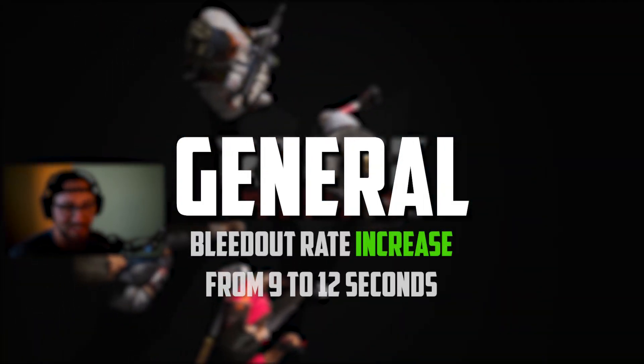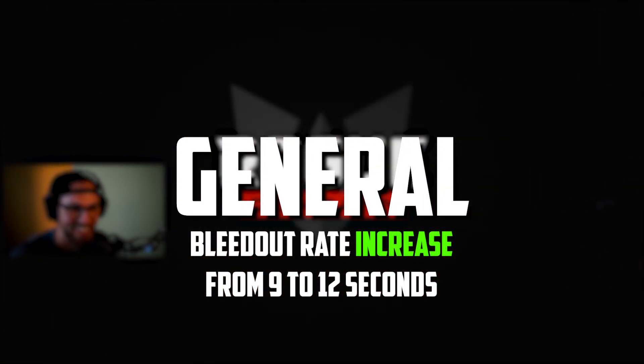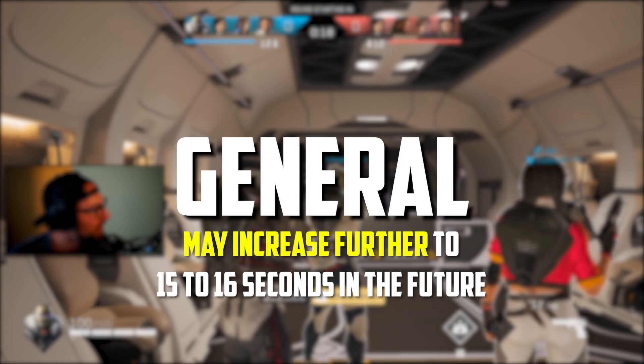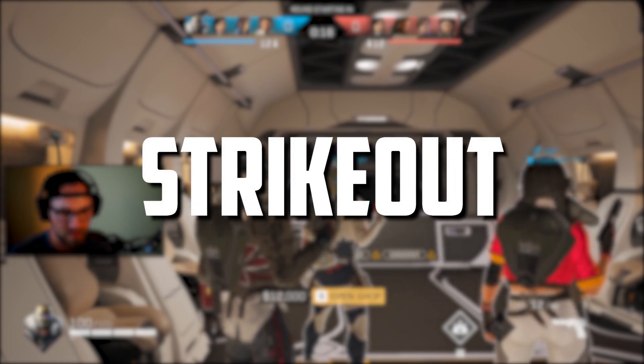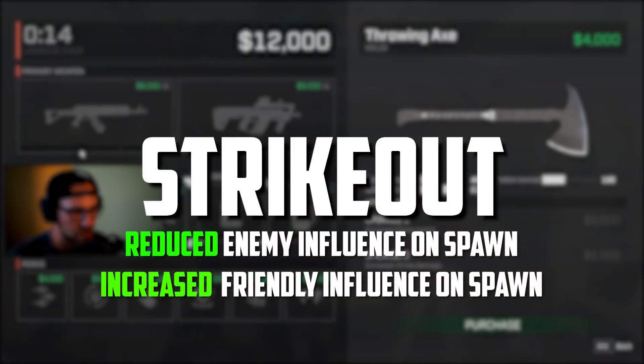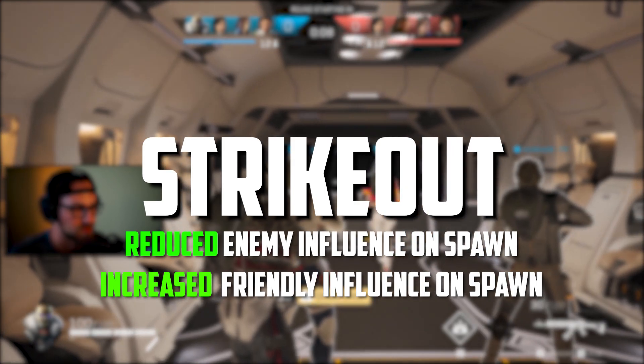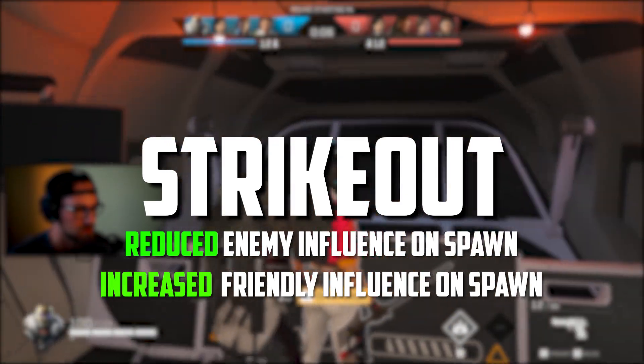In general, the bleedout rate is being increased from 9 seconds to 12 seconds. This may be further increased to 15 to 16 seconds depending on if 12 seconds isn't enough incentivization to revive teammates. In Strikeout, we're seeing a slight reduction in the radius at which enemies influence spawns, and a slight increase in the radius at which friendlies influence spawns. This should help with spawn trapping and spawn killing in Strikeout matches.